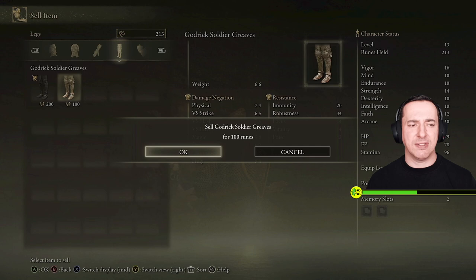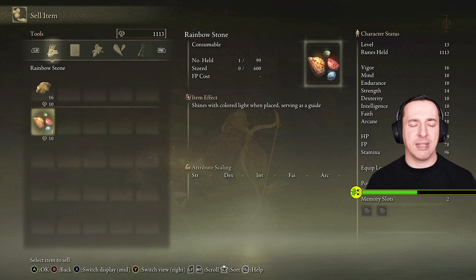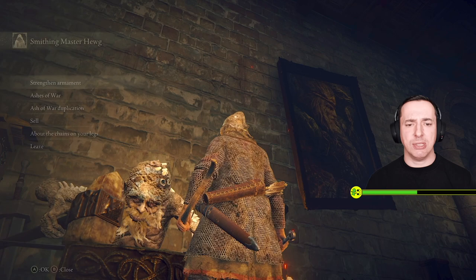Let's flog that then. The greaves - let's get rid of that as well. 313. I'm so poor. We can get rid of these golden runes though. Get rid of them like that, and then we've got a bit of money so we can now raise. Let's strengthen the broadsword to a mighty plus 2. And that's all good. So we've got a slight bit of strength there.